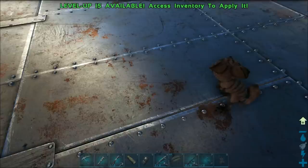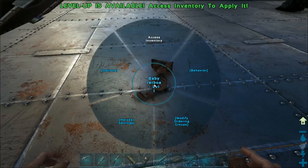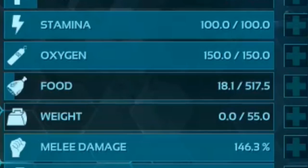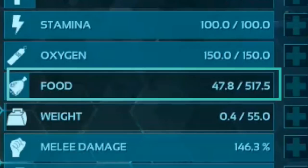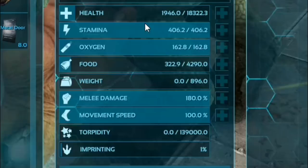You do not need to put any kibble in the nanny. We originally thought you did because it says you can put kibble in the nanny and it takes care of it for you, so we thought we'd have to make every single kibble they ask for. However, they never used the kibble, so we took it out and realized the nanny literally does the imprints without any kibble. You don't need to cuddle it yourself, you don't need to walk it yourself — she does every single thing for you.